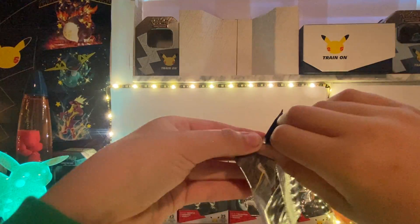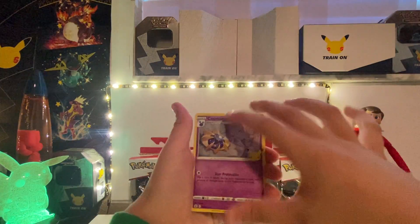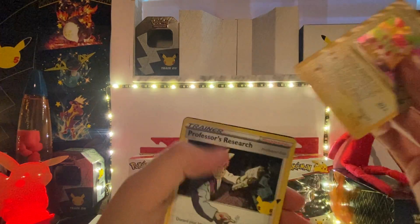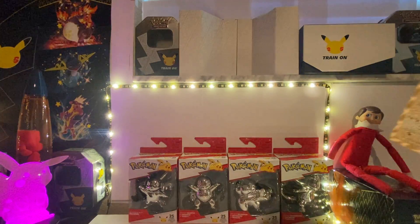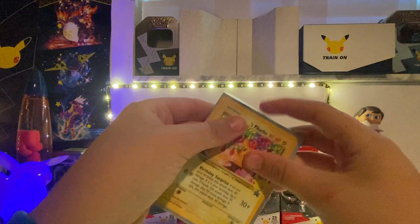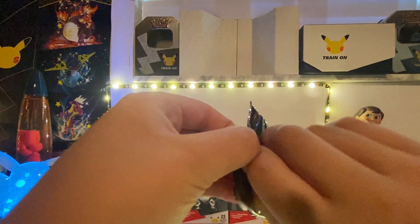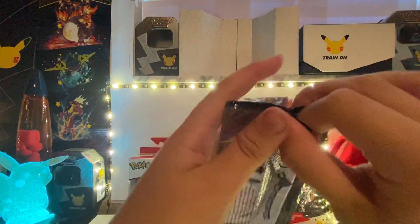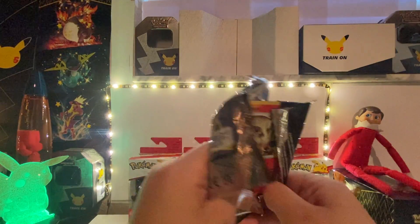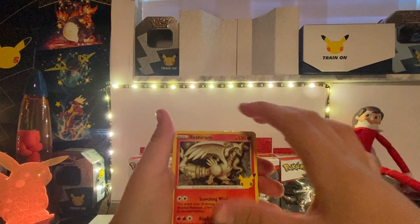We have a Cosmo, a Palkia, another Birthday Pikachu, and a Professor's Research — so one duplicate and one new card. I'm going to put one in my binder and grade the other one when grading prices go down, because the lowest price is $150 to grade a card. It used to be eight dollars but it'll come back down in about a year — they're just so backed up.